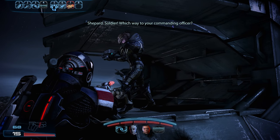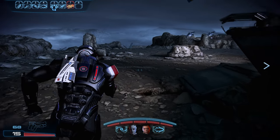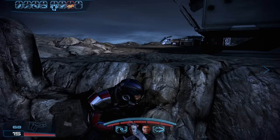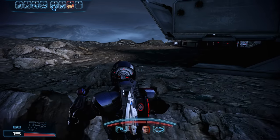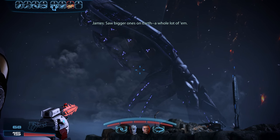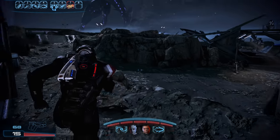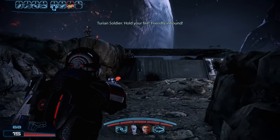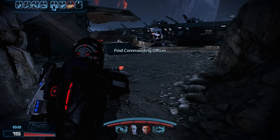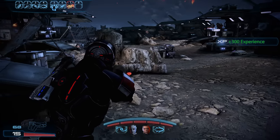Soldier, which way to your commanding officer? Straight ahead and around the corner, past the first barricade. Fairly straightforward, but we're taking a small detour — if we can manage to climb up here. We're rewarded with a short conversation: that Reaper is enormous. There aren't bigger ones on Earth? A whole lot of them. Goddess. With that we make our way into the Turian camp. Before we find and talk to the commanding officer, there are a few things to find and conversations to overhear.